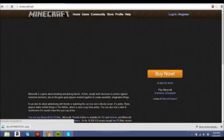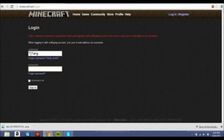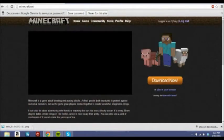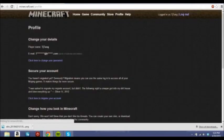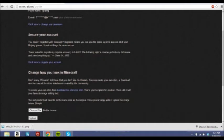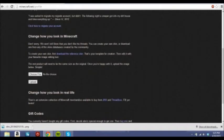And login. Oh yeah, I can't believe I forgot my password. Alright, so after you've logged in, go to Profile and click "Change how you look in Minecraft."